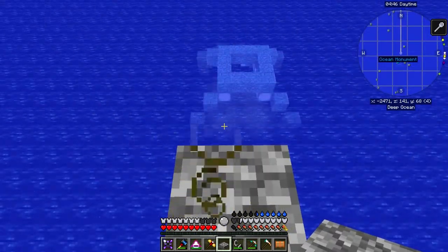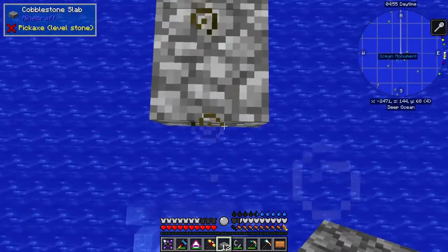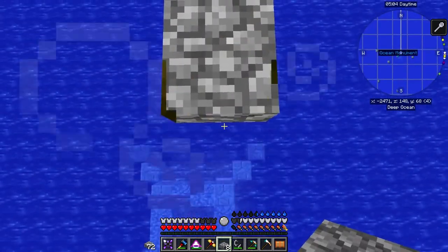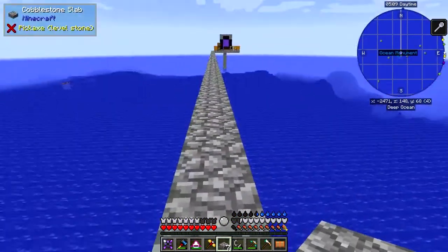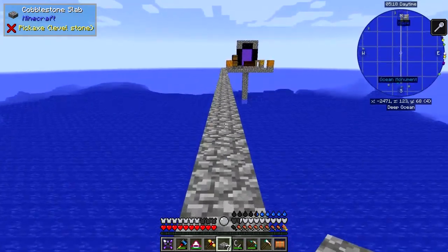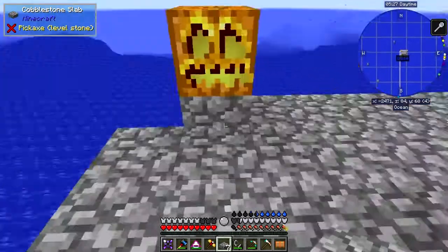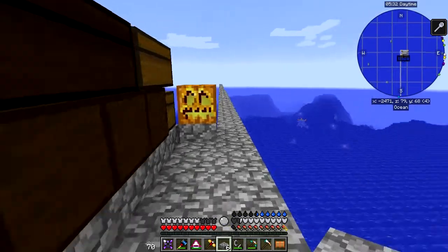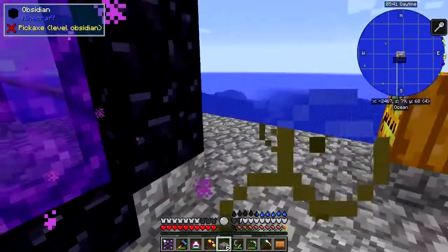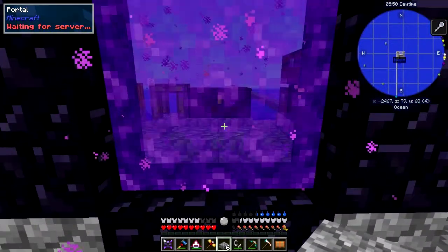I think we're in line. What I need is some sand because I want to build a sand ring around the monument. There are three elder guardians in here we've got to get rid of to stop the mining fatigue. We need to build a wall of sand — that's the idea. I'm nearly there in terms of time so I'll go back and get the sand. Mobs shouldn't spawn on this because these are bottom slabs and this area is lit, so no red marks from F7. Let's go back home and get some sand.